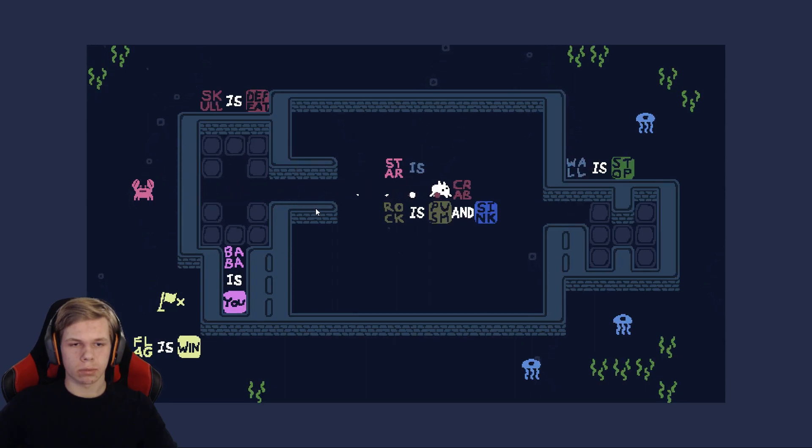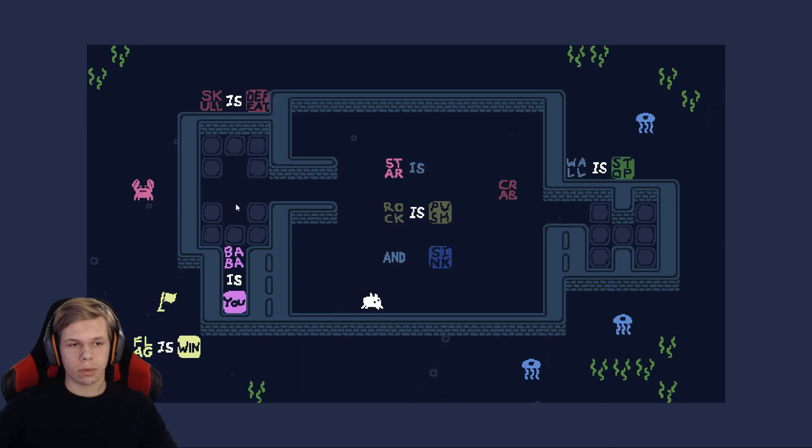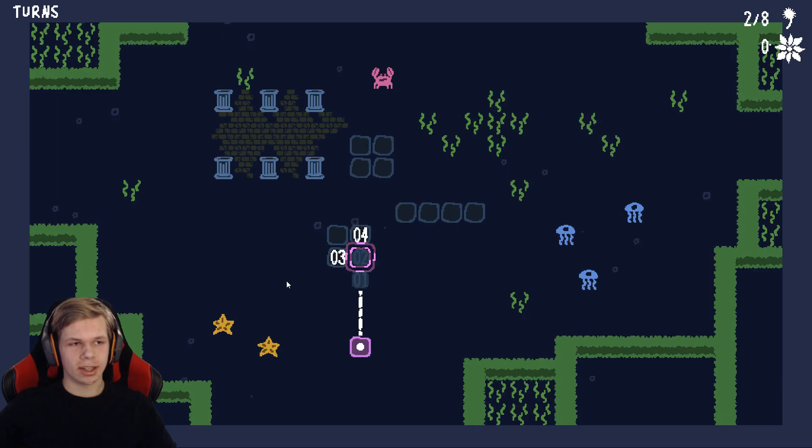Okay, now we can put Crab somewhere here. Let's just organize stuff. Baba Is You. I think we need to use this so we can make ourselves Crab. Crab and Baba Is You. There we go! I actually had to search this one up because I couldn't figure out that Crab and Baba Is You, but now I got it.